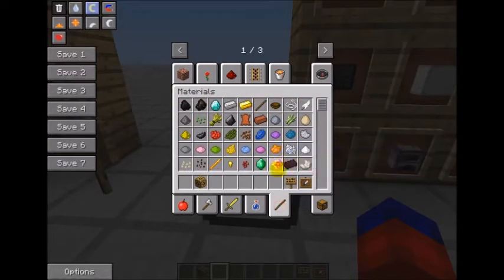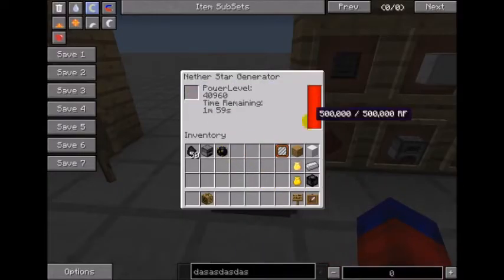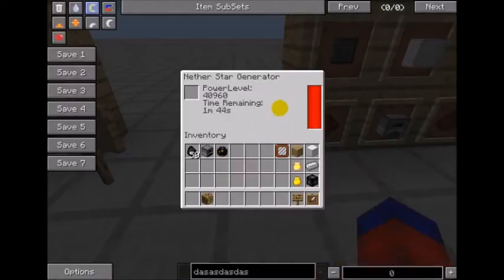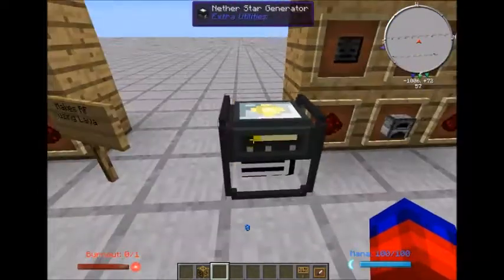If I drop a nether star into the nether star generator you can see how fast it generates, and it's going to produce that kind of power for the next two minutes at that speed. So if you needed a lot of power very quickly, that's the way to do it. There may not be many machines in our current modpack that need that level of power, but in other modpacks with RF requirements this would come in very handy.